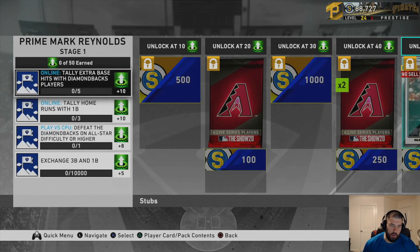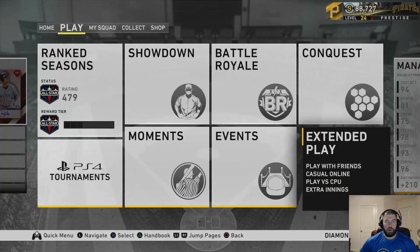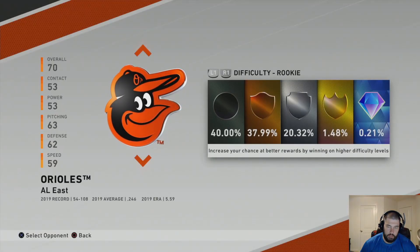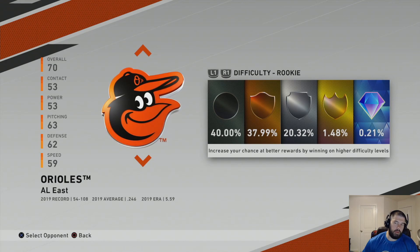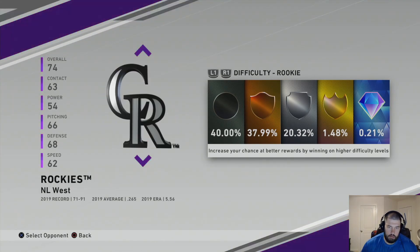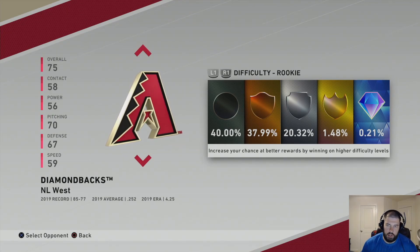Once you've done the moments, go into missions and go play the Diamondbacks on All-Star difficulty or higher. To play the computer on All-Star difficulty: go to the main menu where it says Play, go to Extended Play, hit Play Versus Computer. Once you're in the Play Versus Computer screen, find the Arizona Diamondbacks and switch the difficulty from Rookie to All-Star.